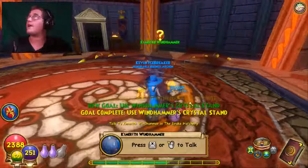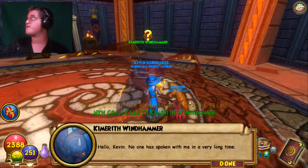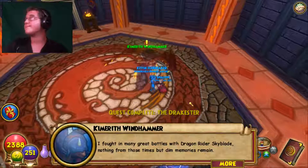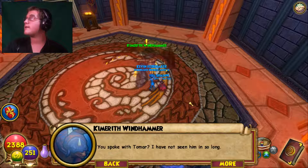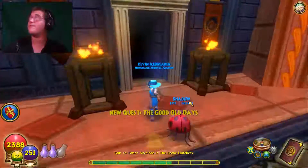We're at Windhammer's Tower. Use the Windhammer Crystal. Hello dragon — Kimareth Windhammer. 'Hello young wizard — no one has spoken with me in a very long time. I fought in many great battles with dragon rider Skyblade, but nothing from those times but dim memories remain. You spoke with Tomar? I have not seen him in so long. If you could go and ask him for my reins, having those once more would bring back the good old days.'